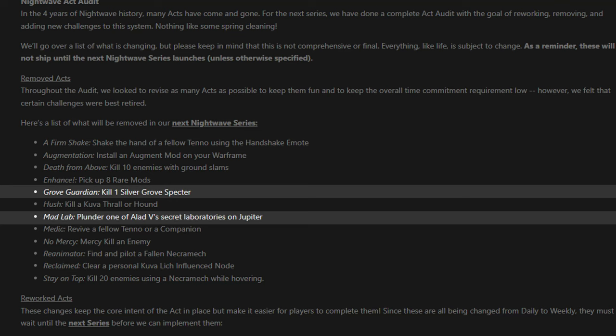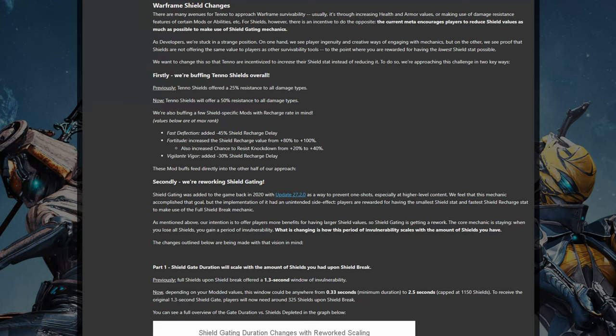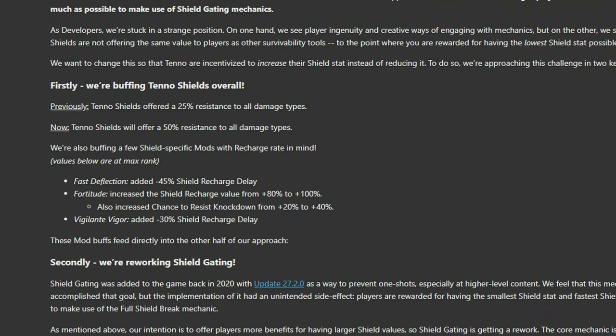Below that section however is a change that is rather more crunchy. Players' shields are being reworked somewhat to account for the changes in the meta that have been established. Basically, shields are too weak, and we're often incentivised to run fewer shields for more survival, which you have to admit is rather backwards. Change number 1: shields are stronger. Literally. The innate damage resistance is climbing from 25% to 50%, which is a 50% effective hit point buff.